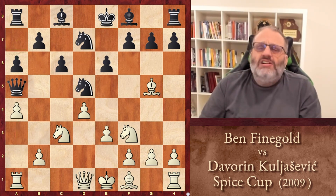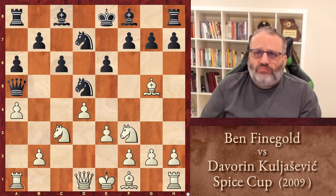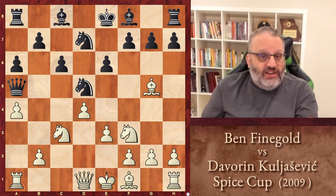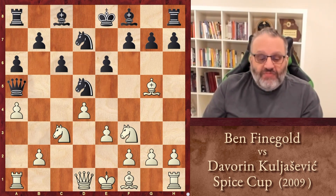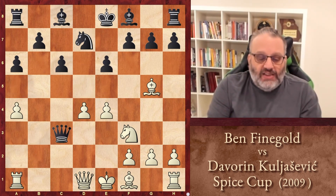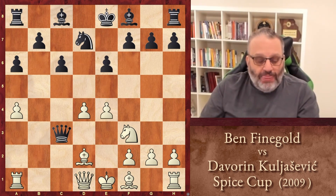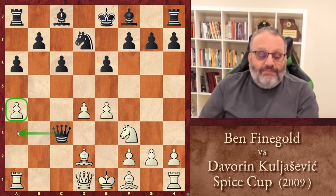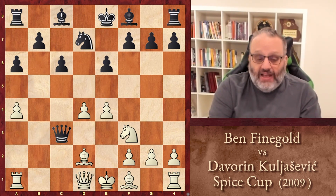I was thinking: why does everybody play knight takes D5 in the Cambridge Springs, but nobody plays it here? So I had to figure it out, and I did — because you can play the move E4. The idea is, if he plays knight takes, pawn takes, queen takes, bishop D2 — if the pawns are on A2 and A7, black can play queen A3. But with my pawn on A4, black can't play queen A3, so black's position is pretty bad.